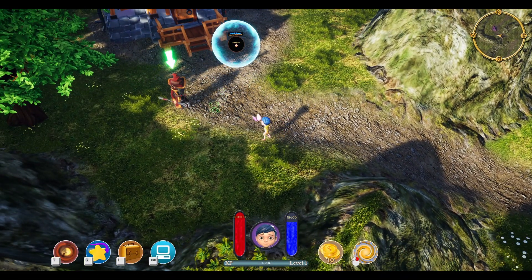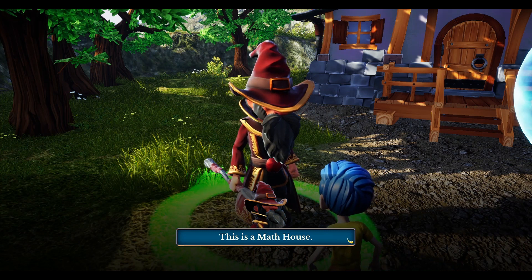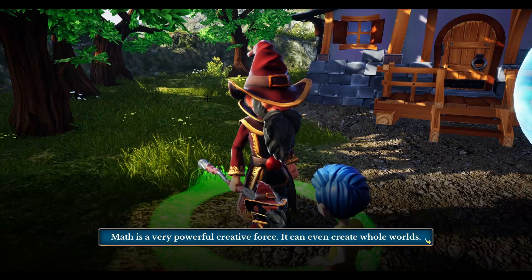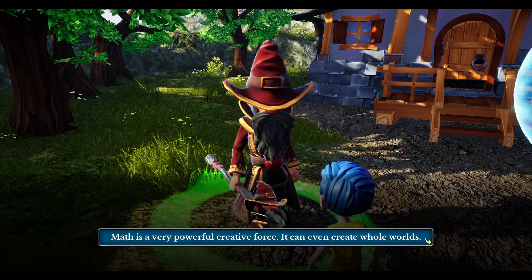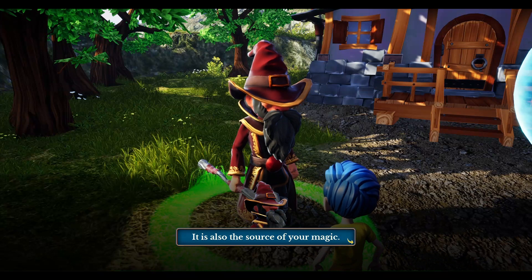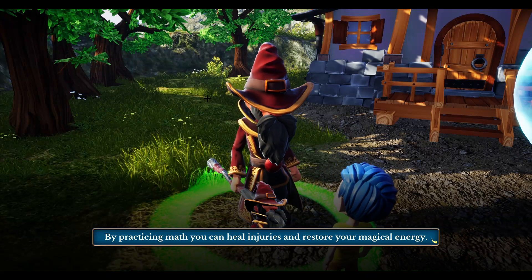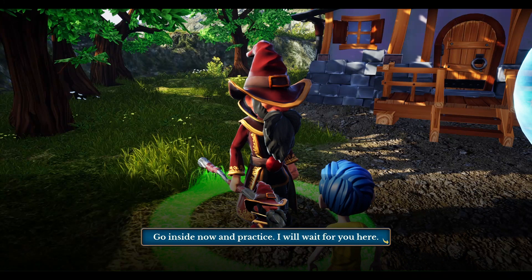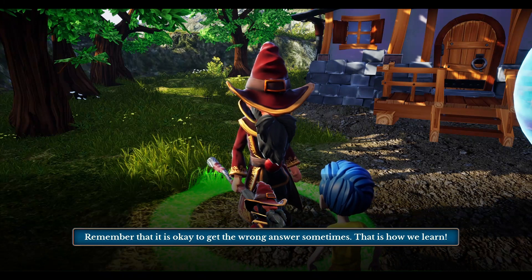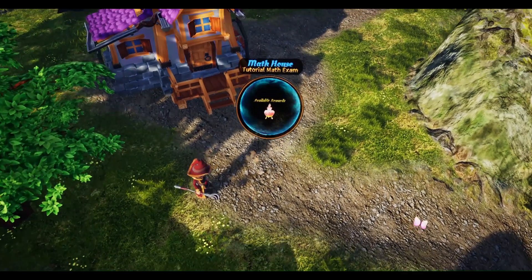And here, this is going to explain what we're doing as far as the tasks. This is a math house. Math is a very powerful creative force — it can even create whole worlds. In fact, it created this one. It is also the source of your magic. By practicing math, you can heal injuries and restore your magical energy. Go inside now and practice — I will wait for you here. Remember that it is okay to get the wrong answer sometimes; this is how we learn. Let's go inside and practice our math house right now.